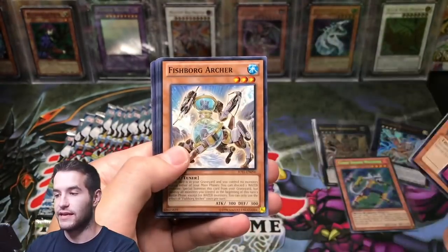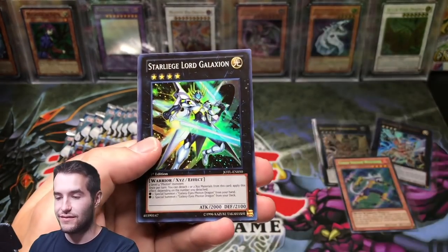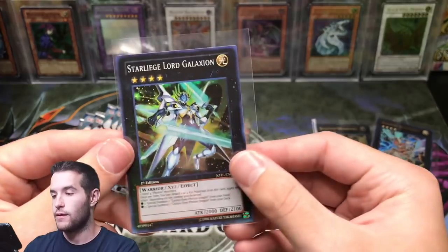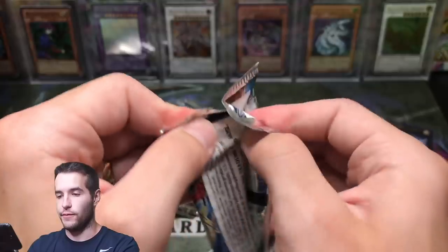Reverse Glasses, Calibrator, Intercept Tomato, Mecha Phantom Beast War Blur, and another Star Liege Lord Galaxian — man, there are a lot of Trap Tricks in here. That's pretty cool — doubles on that guy, definitely a cool looking one though.